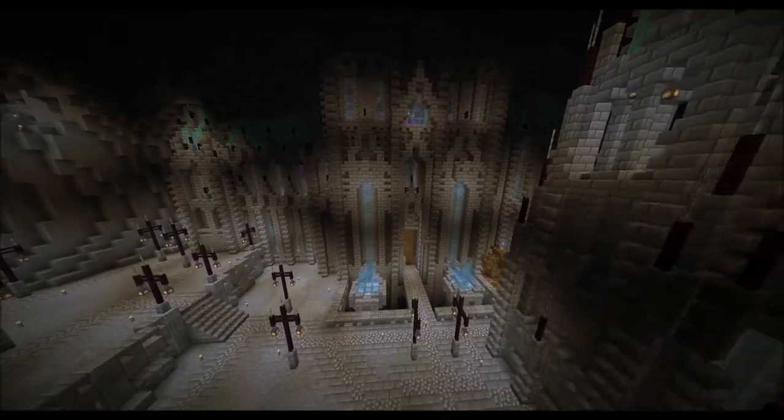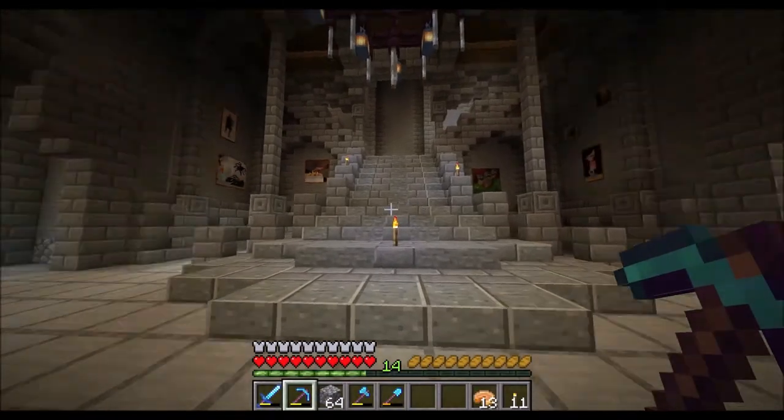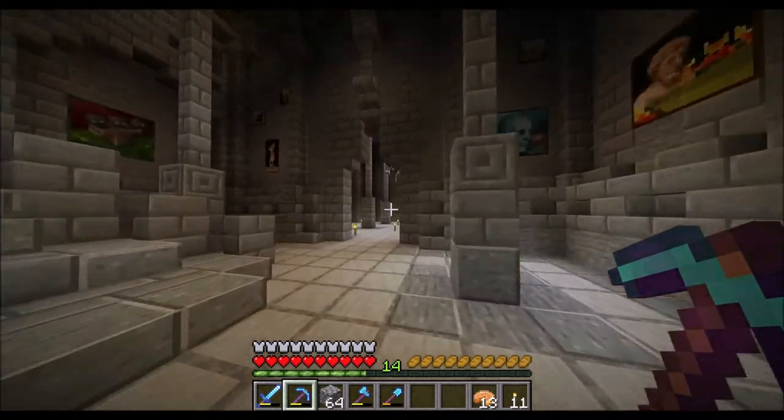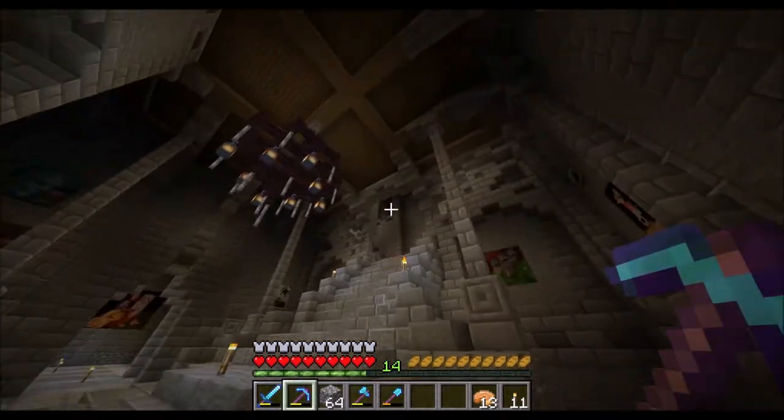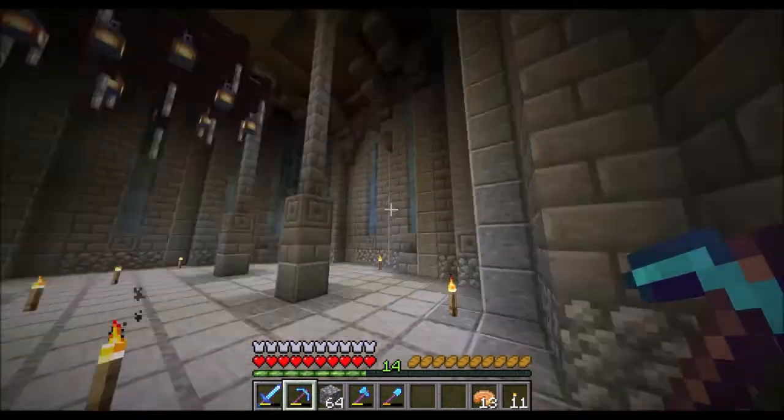Let's check the inside. Here we have the entrance hall — I've put up a lot of paintings in the palace because I feel like that's fitting. And this would be the library.